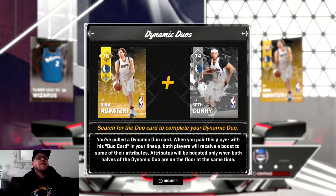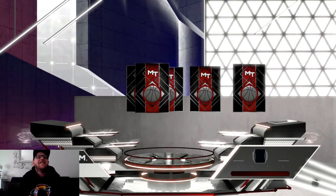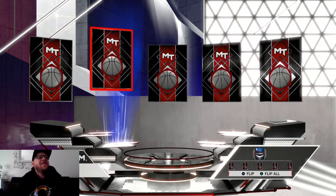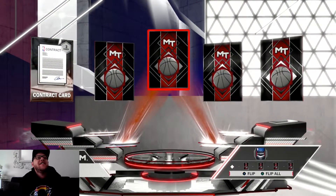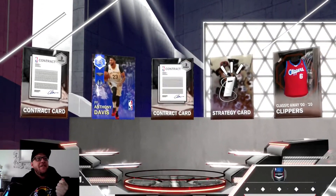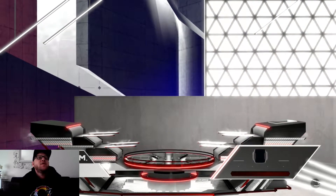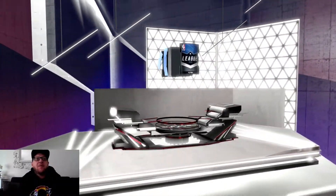Dirk — alright, nice! He's a dynamic duo with Seth Curry. The pack animations are ridiculous when you open it. Anthony Davis — alright cool, that's nice — take that sapphire first pull! Now I could throw all these bronze cards on the auction block because they'll probably be going for a fair amount.